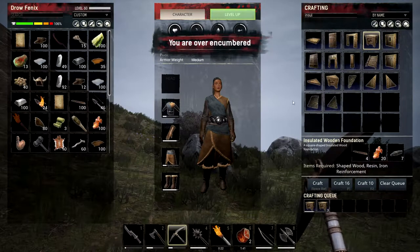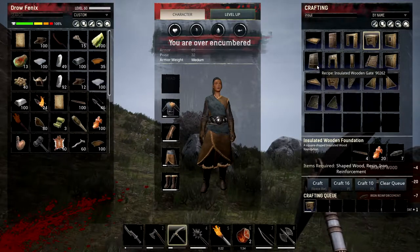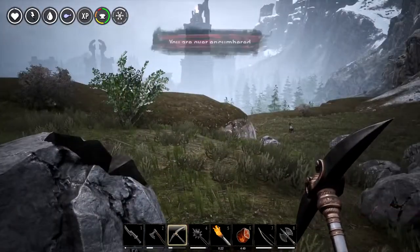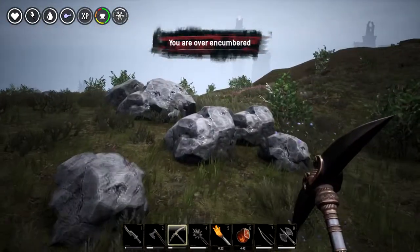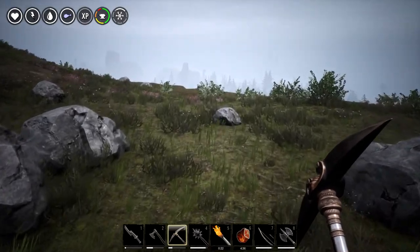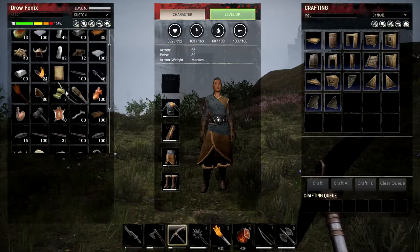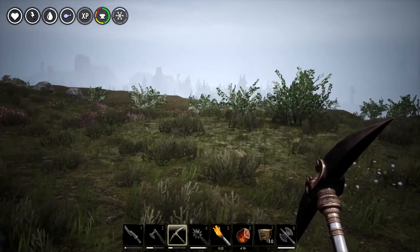Welcome back, sorry about the technical difficulties. I pulled up the insulated items and I've started building ten foundations to start. I am now royally over-encumbered. What I did find out is this is ironstone right here — so awesome place to build, great amount of resources. The only thing really missing from this location is wood. Let's get the new foundations down and try to get some of this weight off me — I love the view up here.